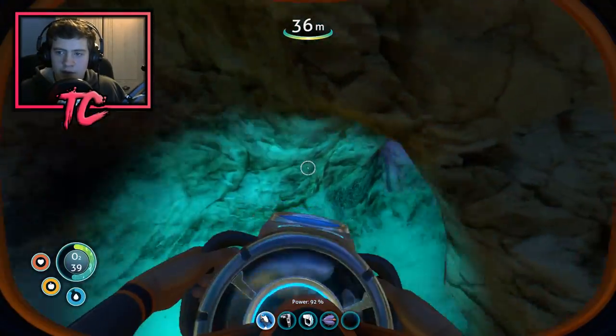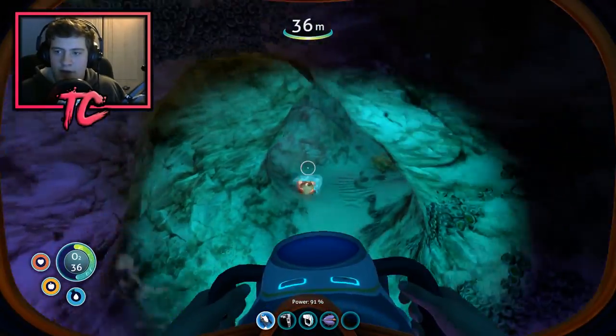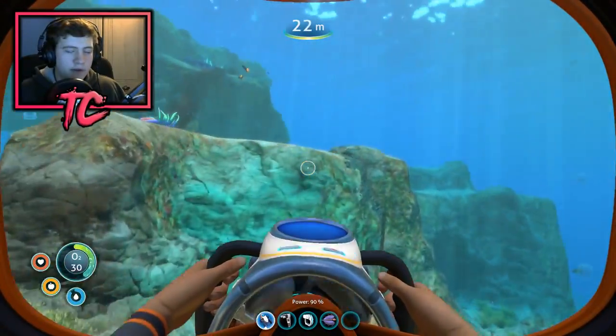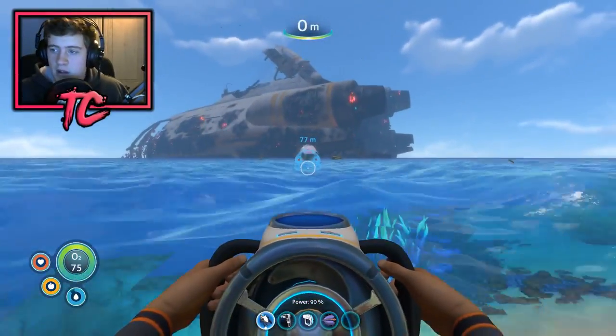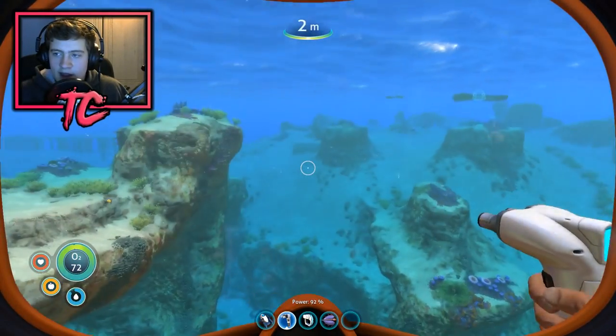Usually the quartz are really easy to find. I think I'm just blind. Oh, that thing just scared the actual shit out of me — go away. There's two of them. I escaped them, so we're all good. We're good to get the one quartz that we need so we're now gonna go up and use that quartz to construct the next section of the base, which will be the hatch.